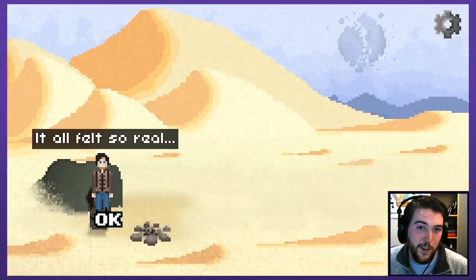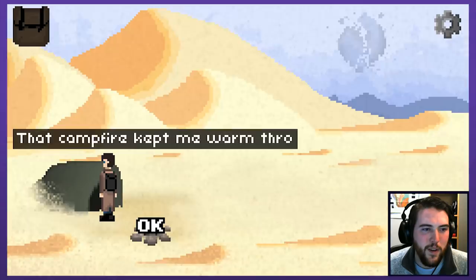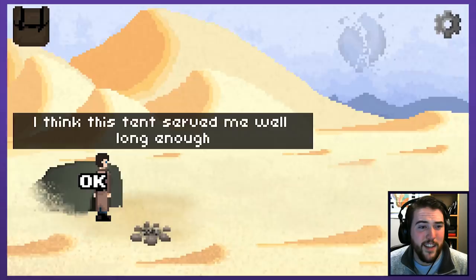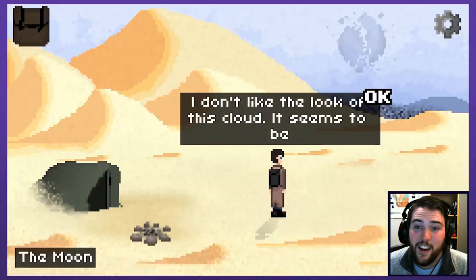It was a nightmare. Grab a backpack - use the backpack to access your inventory, easy enough. That campfire kept me warm through the night, there's nothing left of it now. Can you tear down the tent? I think this tent served me well long enough - it's too damaged to keep using, I'll just leave it here. I'm curious how much we're gonna get to know about the world being destroyed. I don't like the look of this cloud, it seems to be moving this way. Kind of a cool pixely-looking thing there.